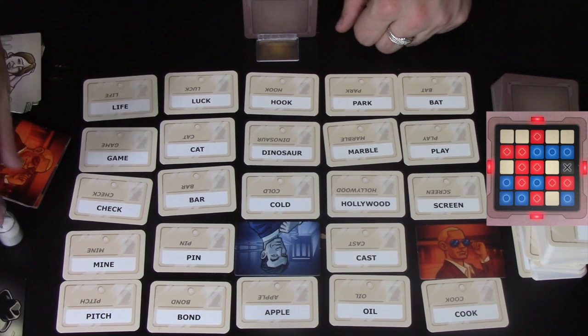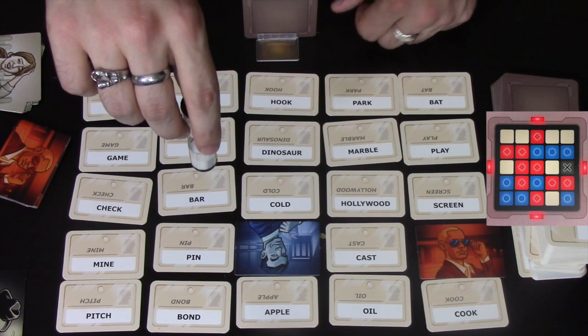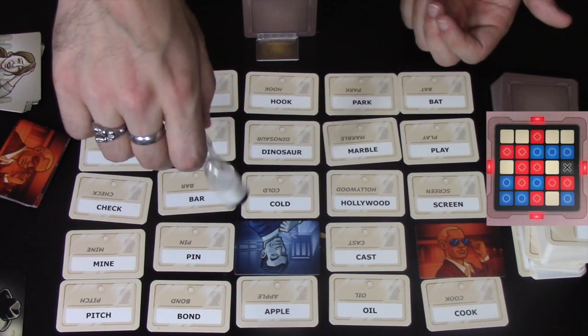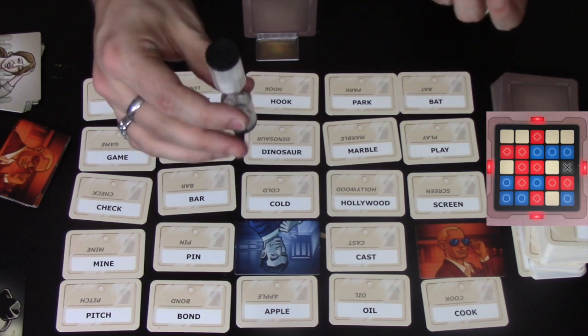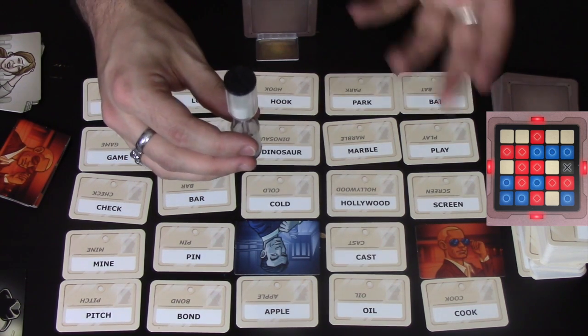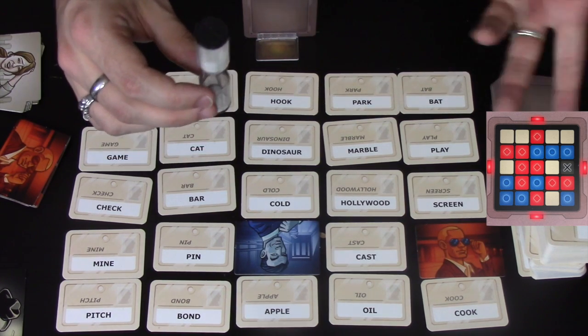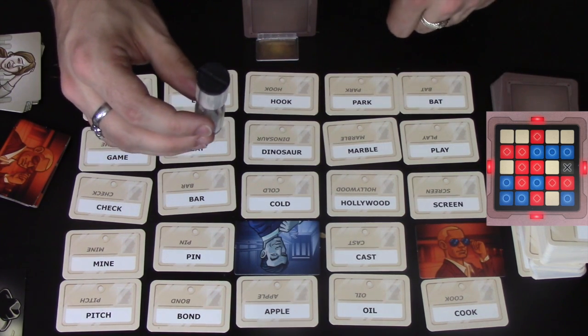One other thing in the game is the timer. The timer is there to speed things up. Sometimes it can get a bit slow, and if you think someone's taking too long, you flip over the timer, and by the time it runs out they should have finished their go — whether it be saying a word as spymaster or guessing words as the spymaster's accomplices.